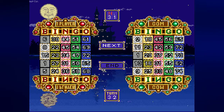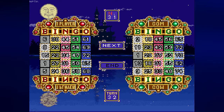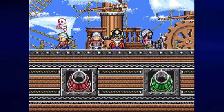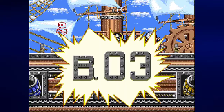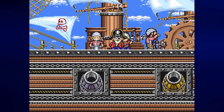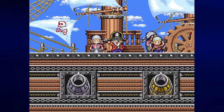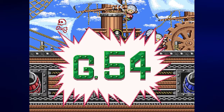Well, no pain no gain. B3 — once again nothing; I'm getting all the numbers except the one that I want. I'm now starting to wonder if my tactics are going to make the game shorter or longer. G54 — hey, that's one that I needed! I'll take that.